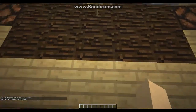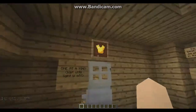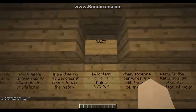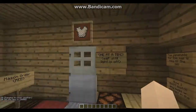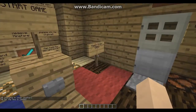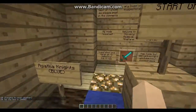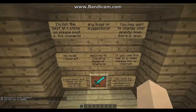When you join, you'll spawn here. There'll be all these signs everywhere with the rules — I haven't finished them. There's the Agatha Knights and the Mason Order. You'd know that if you play the game, which I do as well.